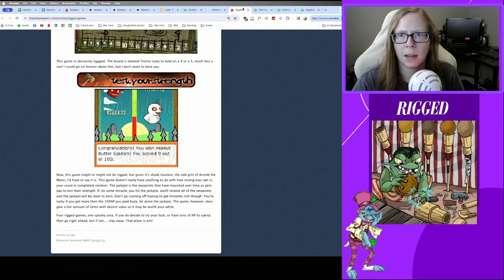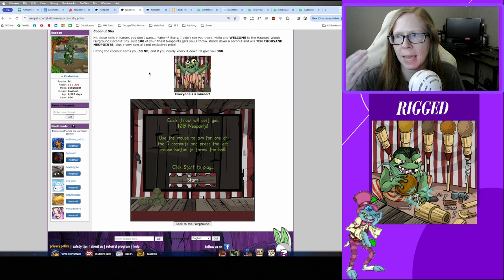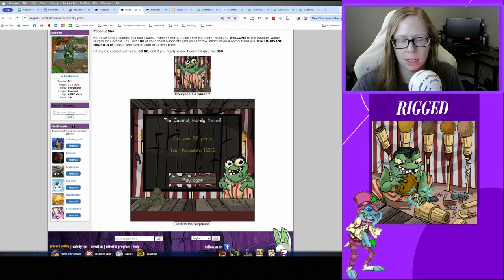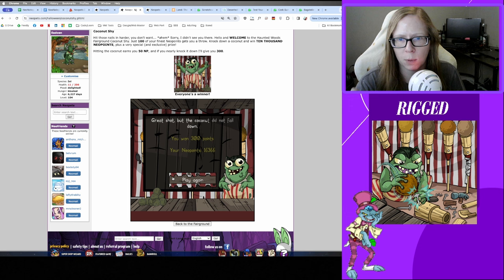Coconut Shy is my favorite carnival game. It costs 100 Neopoints per throw and you get 20 throws per day, so the total pay-in is 2,000 Neopoints to fully play every day. You just pick a coconut and throw a ball at it. Most of the time you at least get 50 Neopoints for touching the coconut, or 300 Neopoints if it rocks. So you're generally not fully losing that 2,000 every day.